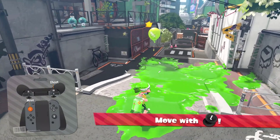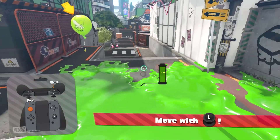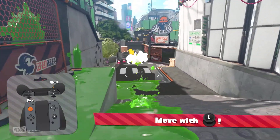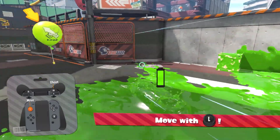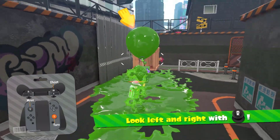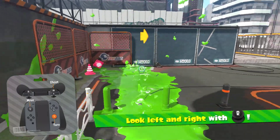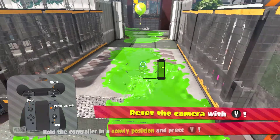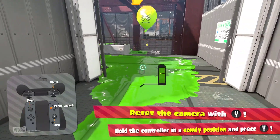Shoot the balloons quickly, then move with the L stick. Press ZL to change into squid form — I'm getting a little ahead of myself because I know how to play. I've been playing since May, actually since it first came out in 2017, but I quit and didn't pick it up again until May of 2021.